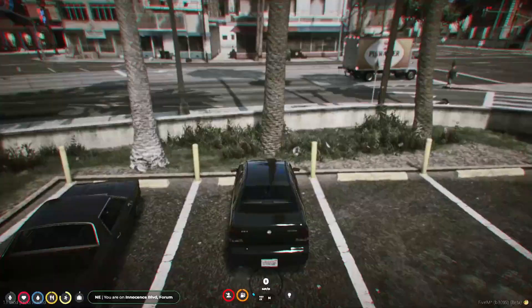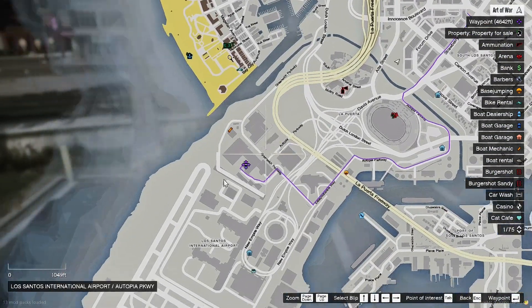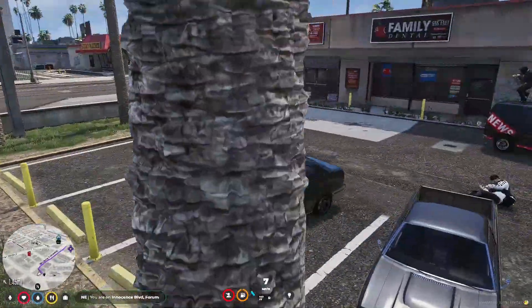Now that we have some new clothes, we can head to our first job, which will be trucking. Find the white truck icon on the map — see you there.